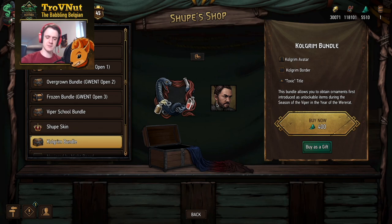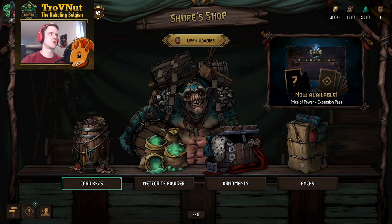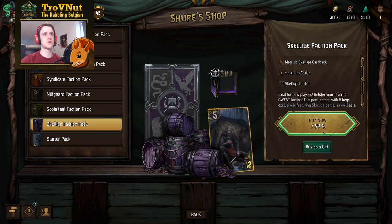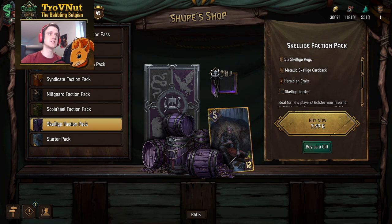That seems proper: half the cost of the expansion pass is for ornaments, and the other half is for the cards, which splits rather evenly. Cards are a bit trickier to calculate because there's no real direct comparison — especially since the cards vary in rarity and there are hardly any cards sold directly. The only things you can get are cards in these faction-specific packs, where you pay 8 euros for a single legendary card but also get a card back, a board, and five kegs, making it hard to define the cost of that single card.